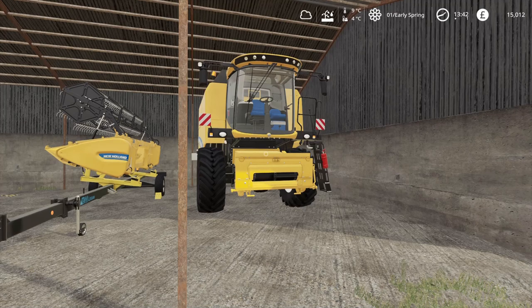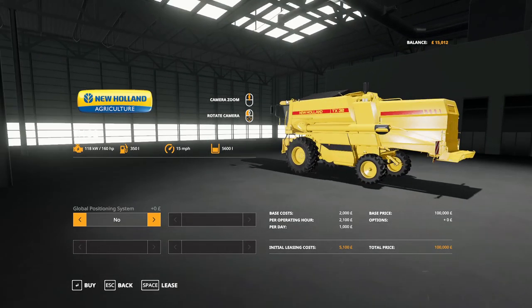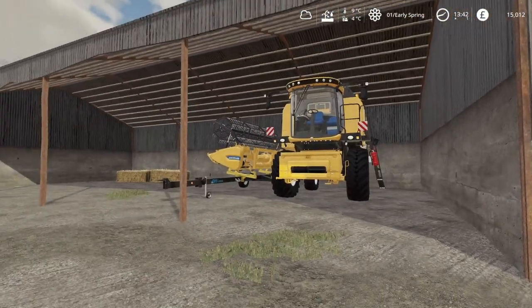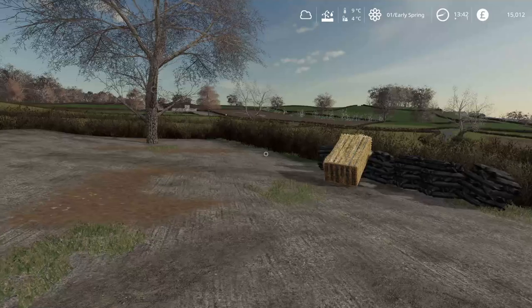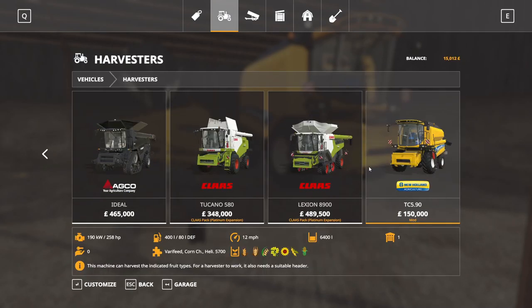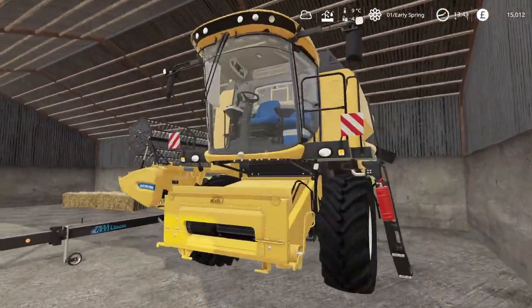I can't seem to get the in-game New Holland combine to refill with fuel at the moment — not sure if there's a bug with the recent update, but I couldn't get it to refuel. So I swapped it out and bought the TC590 modded combine instead. I'll probably stick with this one now — it's a modern combine, and with the tighter rows and the fields not being huge, it seems like the right fit. I might go a bit bigger later, and I've got another modded combine in another mod folder I could possibly use.